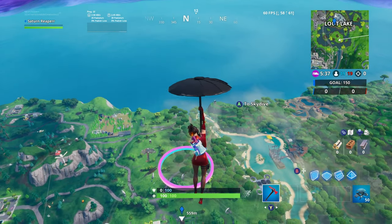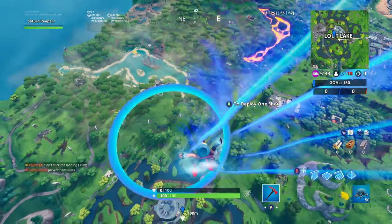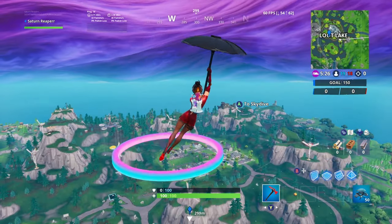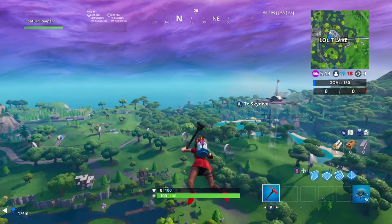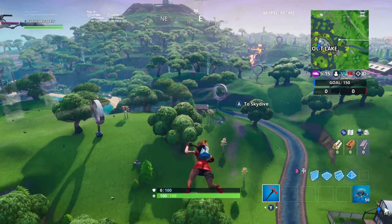Starting with fort bit number four, this is where the plasma trail comes into play. All you're going to need to do is go over the rings that are above Loot Lake — you'll see them as they start. You just go through each ring, and then you are able to collect number four.